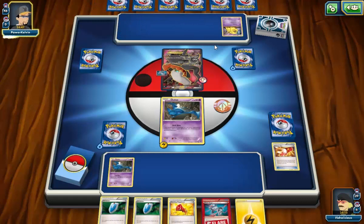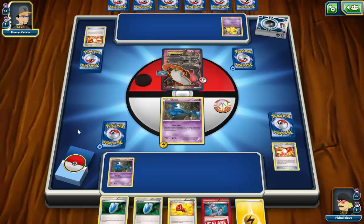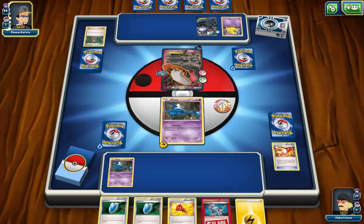Dark goes down onto the Darkrai and a Shauna. One of the great things about having a Head Ring down is that they can't attach a Fighting Fury Belt to give it 220 HP. If a tool doesn't go down on this I'll Head Ring a second one as well, which is ideal. Fighting Fury Belt does go down, which is a shame. I could potentially Megaphone next turn but I'll just VS Seeker for Sycamore and play it — unless something else crazy happens.